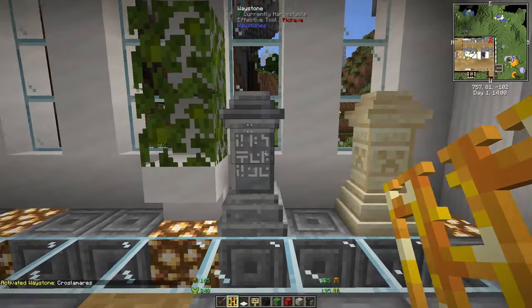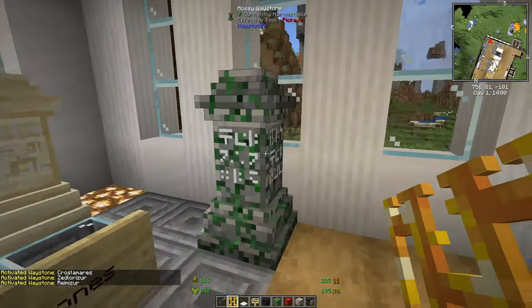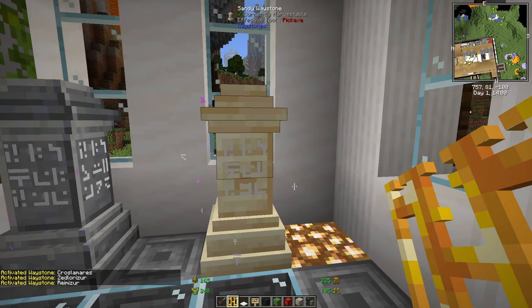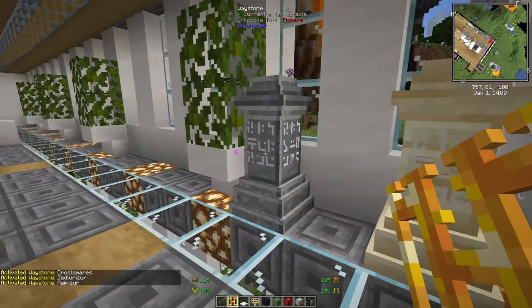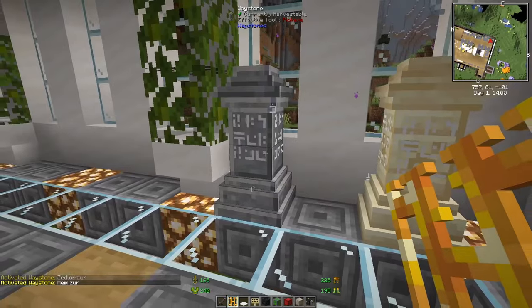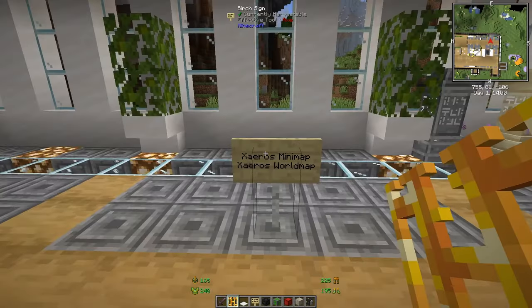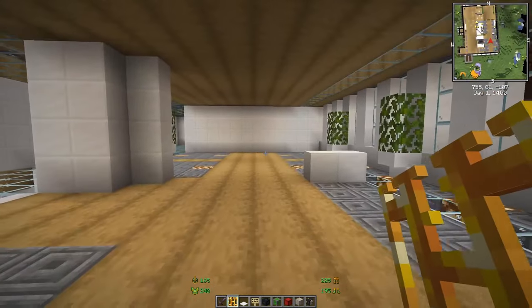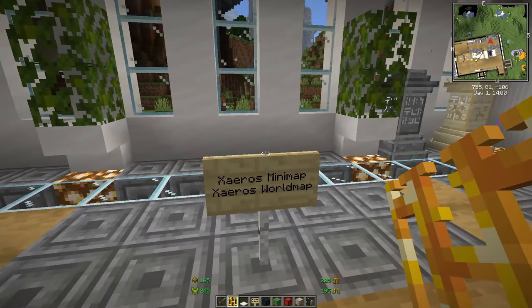Waystones give you the ability to craft waystone blocks used for teleportation. If you have different areas you want to connect, you place waystones and can teleport from one to another.